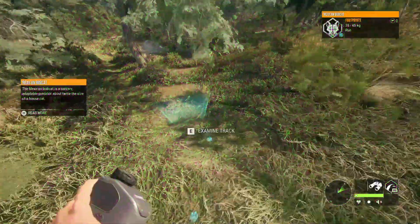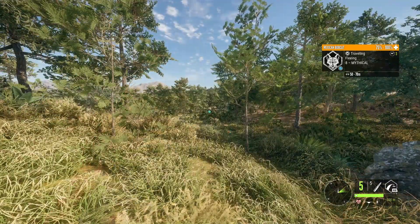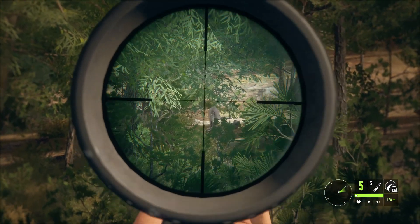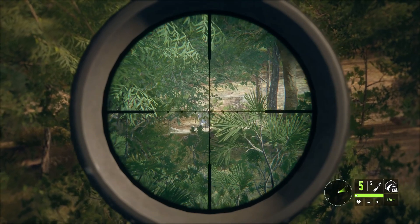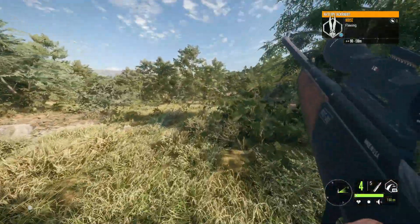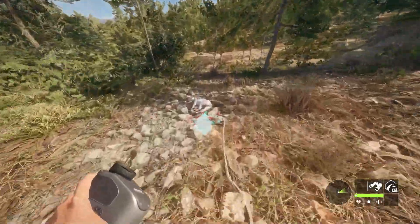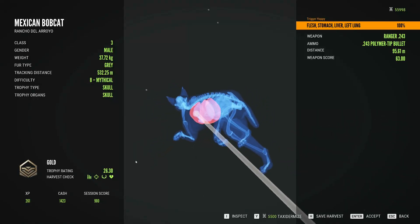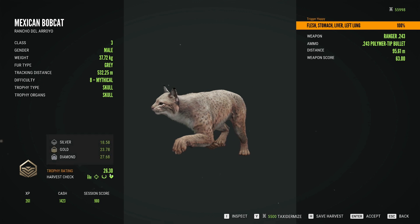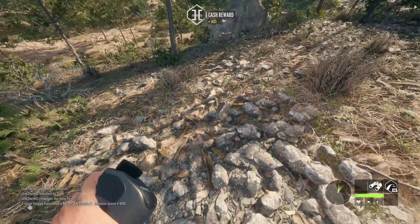I just spooked a Mexican bobcat — he's right there and he's a mythical! We're going to try and get a shot with the .243. I just need him to turn a little to the side. There — I dropped him. That was a terrible angle but hopefully it wasn't a bad hit. Claiming him now — perfect shot: flushed stomach, liver, and left lung. He's a 26.3, needs 27.6 for diamond, but he was innate mythical so that explains it. Not a bad trophy.